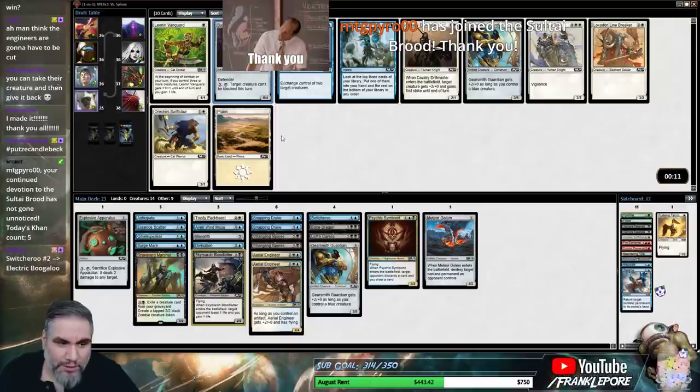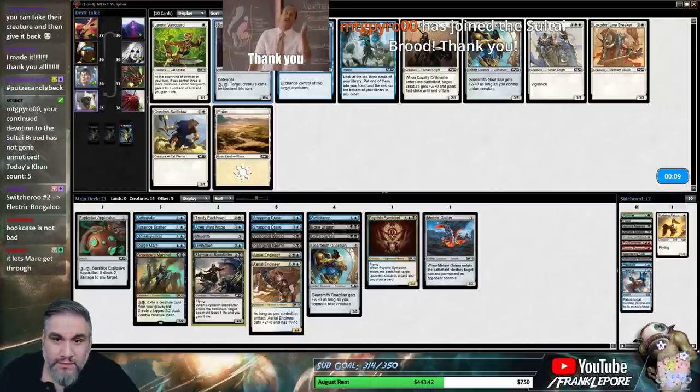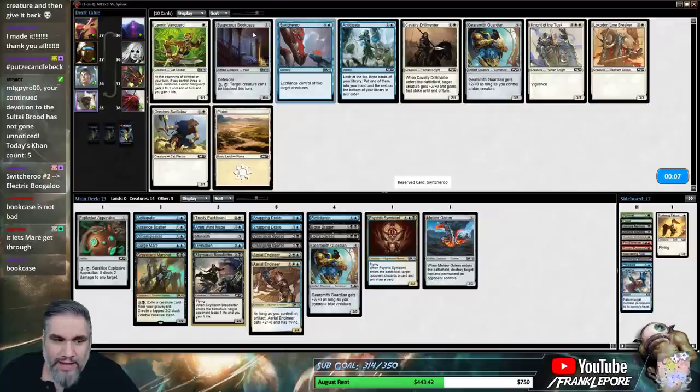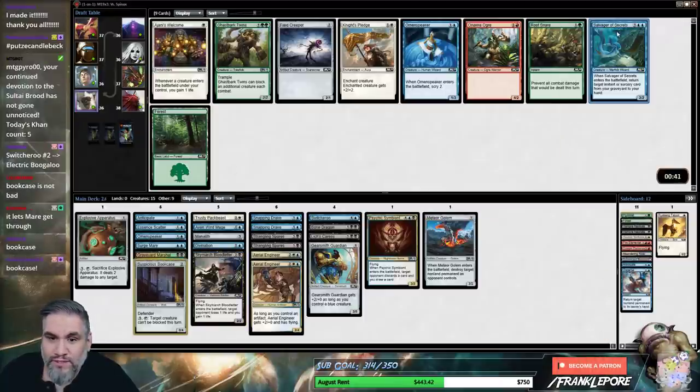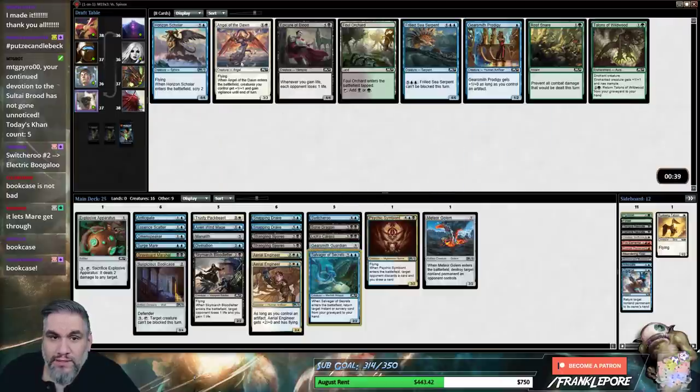Thank you, MTG Pyro, thank you so much for the resub, really appreciate it, welcome back. I don't hate the Bookcase — I'm gonna take the Bookcase here, I think it's probably better than Switcheroo number two. I like a Salvager of Secrets though. Oh wow, Horizon Scholar.